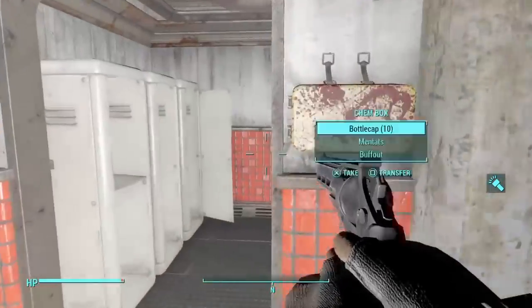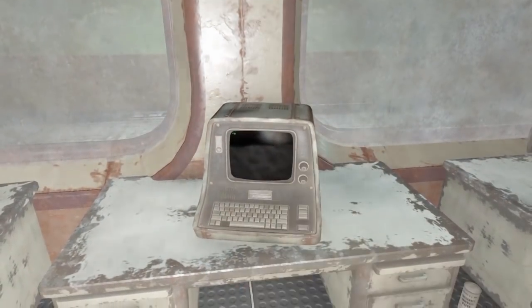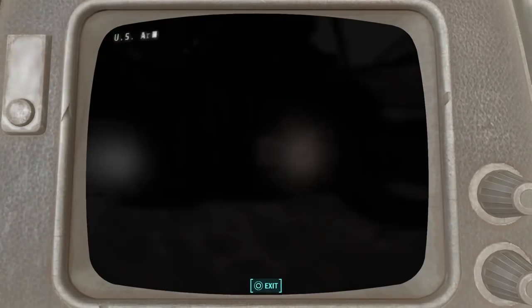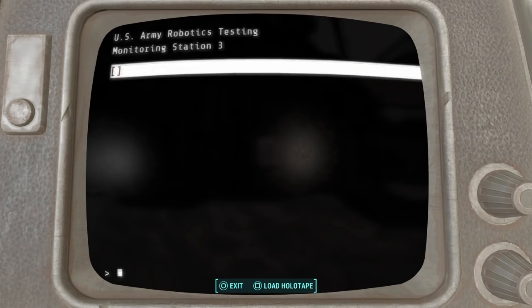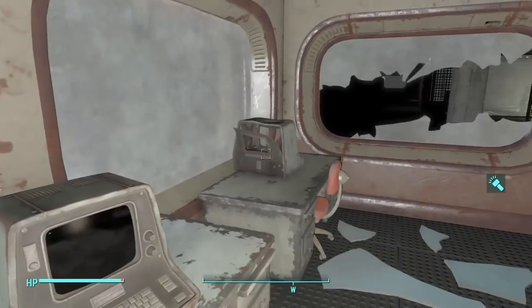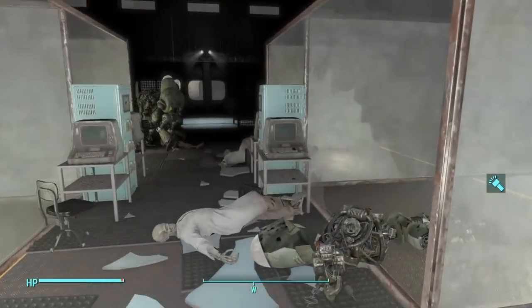We gotta find out what happened. Hopefully I'm not missing any notes. Terminal. Let's see if there's any information we can gather. 'Detektron 8430-A has refused an order. After the incident of 10-19, I am very concerned there may be a virus spreading through the new aggression parameter software. Recommend uninstalling until the exact contributing factors can be determined.' So, was it the robot that killed them?